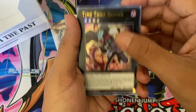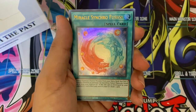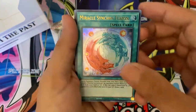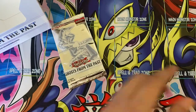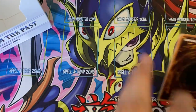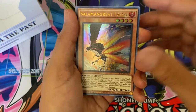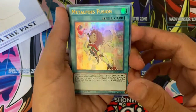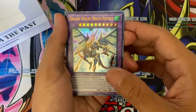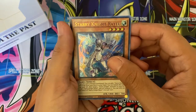Time Thief Redoer, Danger! Thunderbird, Metal Foes Counter, Miracle Synchro Fusion — no need for this card to be in here — and a Dragonity Glow. Last pack, so far not that great: Madolche Chateau, Salamangreat Falco, Metal Foes Fusion — already has so many reprints, don't need another one — Dragon Knight Draco-Equiste, didn't need a reprint, and Starry Knight Rayel as our last card.